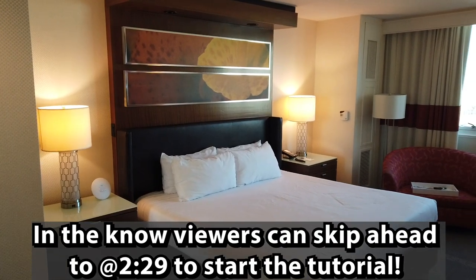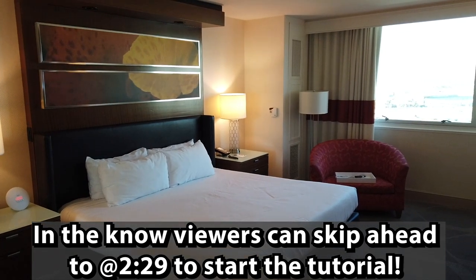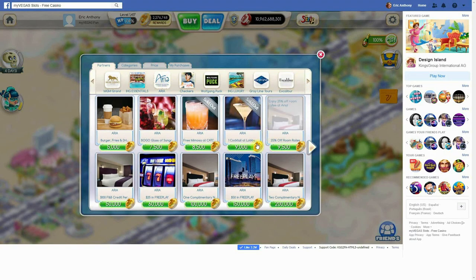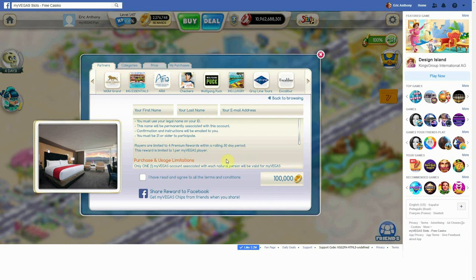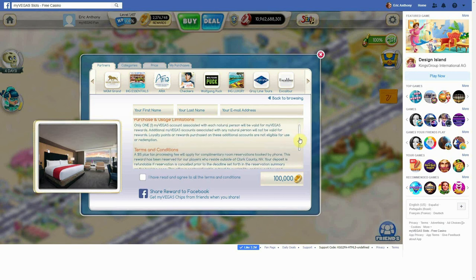If you already know about them, skip ahead to the timestamp on the screen for the actual process. The MyVegas comp night reward is easily the most commonly used reward in the MyVegas series of games. Exchange a few loyalty points and you get 100% of your room rate comped. You as the guest are still responsible for taxes and fees, but that's it. Basically, if you have a $400 room plus resort fee at Bellagio, you only pay $51 for taxes and fees, saving you a few hundred dollars a night.